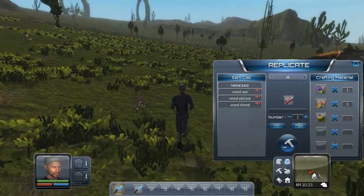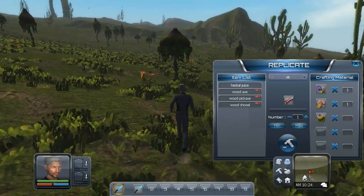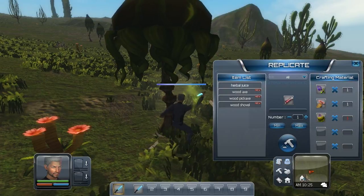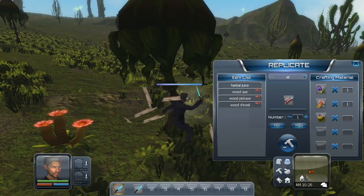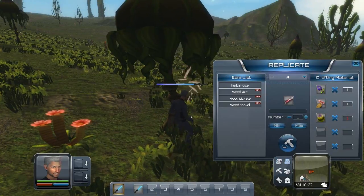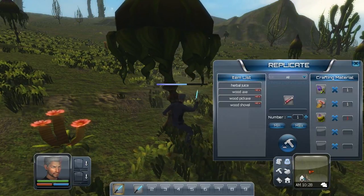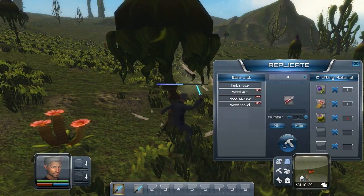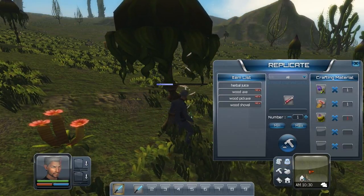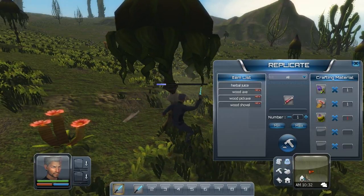There are also a lot of new features in this version that we're going to run into pretty quickly. For example, right here - we have a progress bar on this tree. That's been added to the game, which is really cool. Previously you'd just sit there and chop and didn't know how much longer you'd have to wait, especially on the really big ones. Looking at the list, there's a whole lot of new stuff including landscapes, missions, locations, weather, moon cycle, and new materials and minerals.